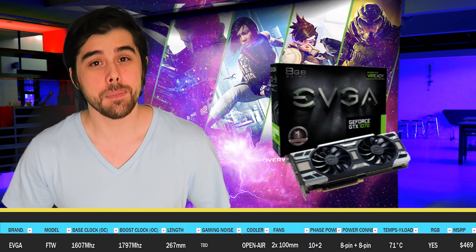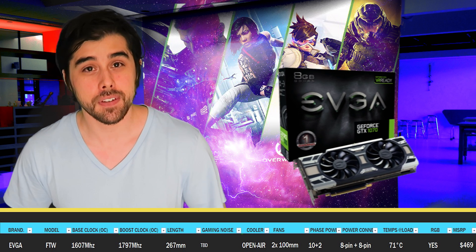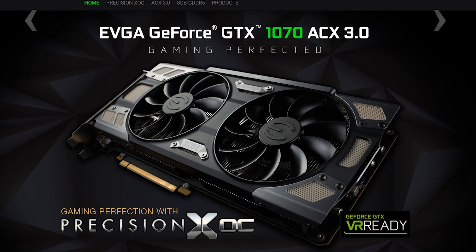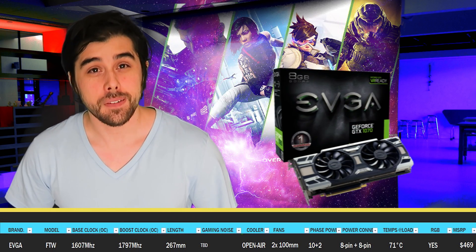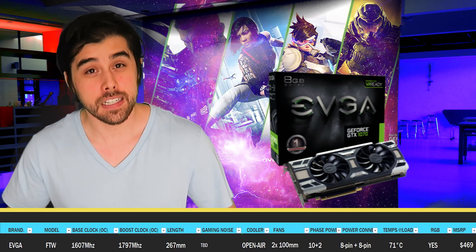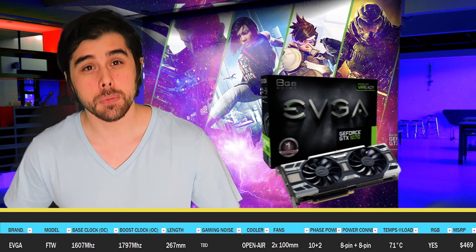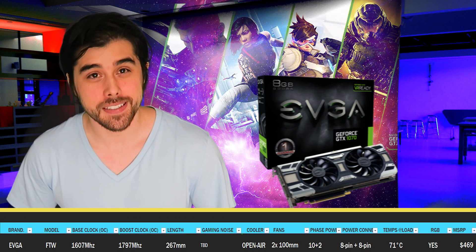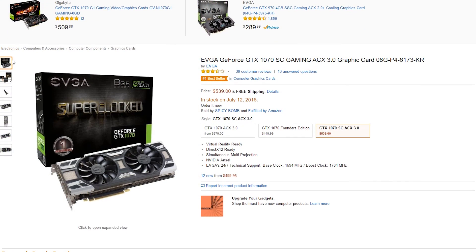Last but not least, from EVGA — having one of the best reputations in the hardware industry for reliability and customer support — we have the GTX 1070 FTW Gaming ACX 3.0 with an MSRP of $469. It has an out-of-the-box base clock of 1607 MHz and a boost of 1797 MHz, two 8-pin power connections, and a 10+2 power phase design. It's a beautiful card with a honeycomb aesthetic and RGB lighting, measuring 266.7mm in length with double ball bearing fans and a stunning backplate. The upcoming Classified will feature an Elite 14+3 phase power design, with the Hybrid and Hybrid Copper to follow.